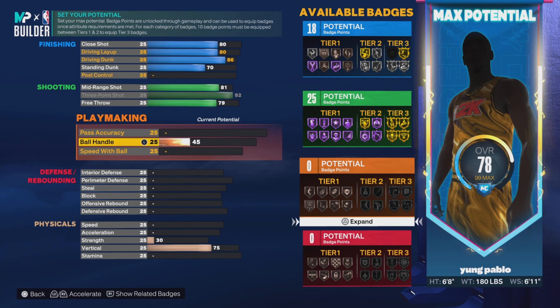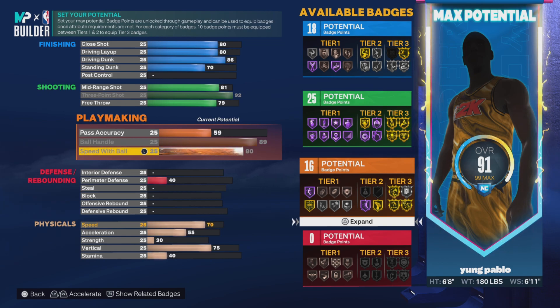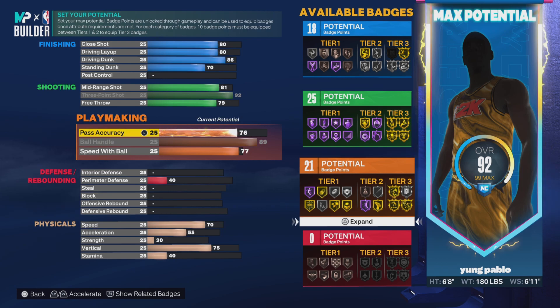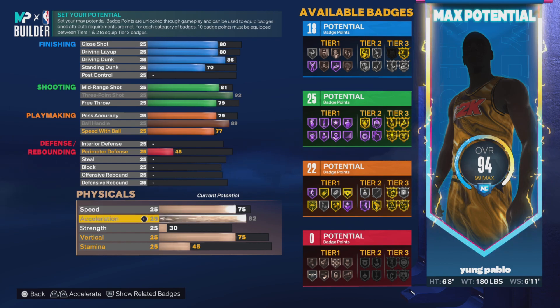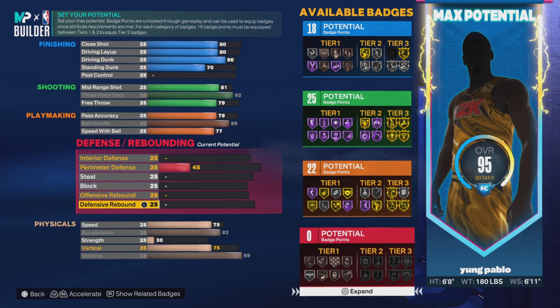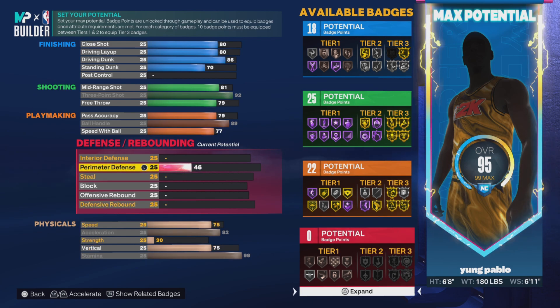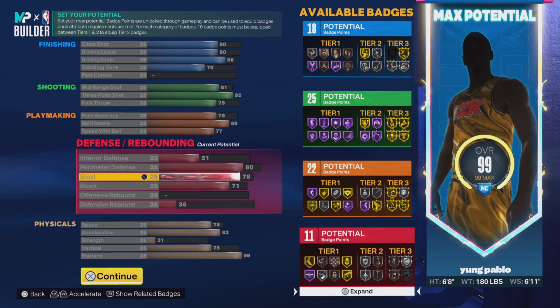I'm a 300, so this is an officer juggernaut build — you want to be heavy on offense. Max out ball handling, go 89. I went 77 speed with ball just to unlock a couple of animations like the Kobe and stuff. I went 79 pass accuracy — you do not want to be an officer juggernaut with slow pass accuracy. Your ball movement is too slow, you can't make correct reads. I went speed 75, acceleration 82, vertical 75, stamina 99, because you don't want to get tired after two or three moves. I went 80 perimeter D to help stay in front of people.